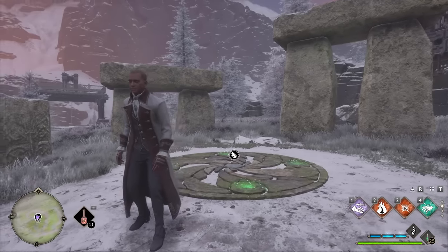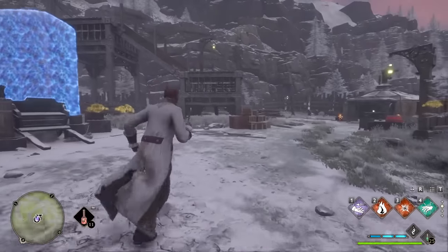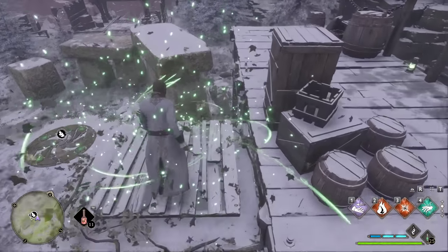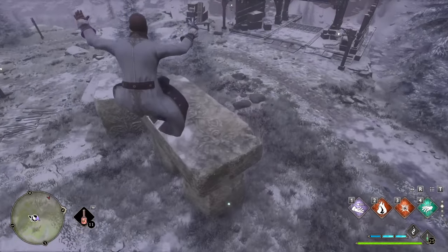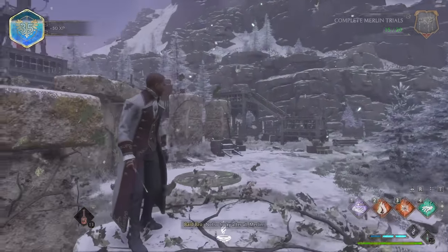The next Merlin Trial is what I call the parkour stones. You'll see a bunch of stones and you have to jump on each of them without ever touching the ground. Once you stand on a stone it activates, but if you touch the real ground you have to start over, which can be super annoying. Some of these get really tricky, but you just have to touch all of them and the trial is complete.